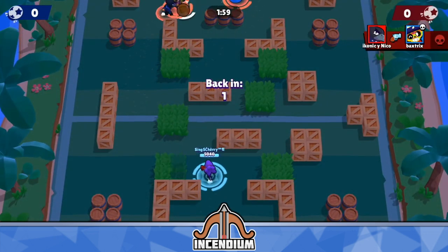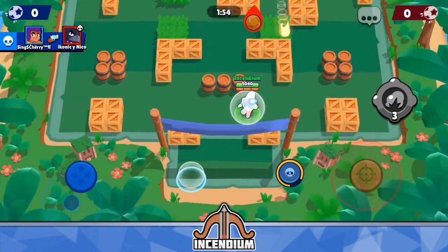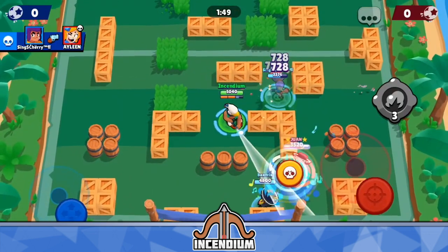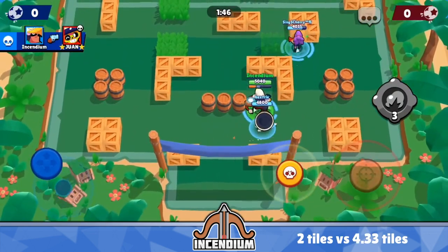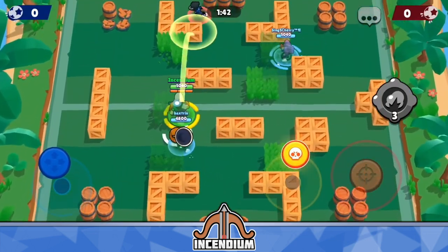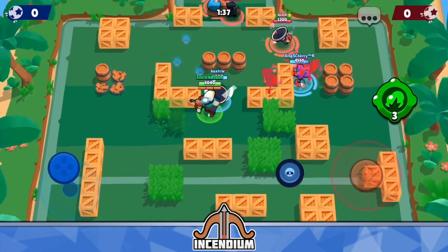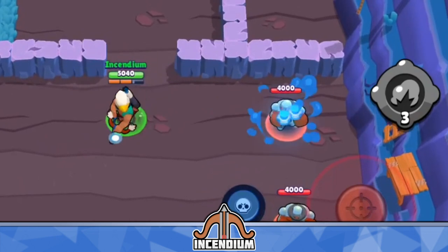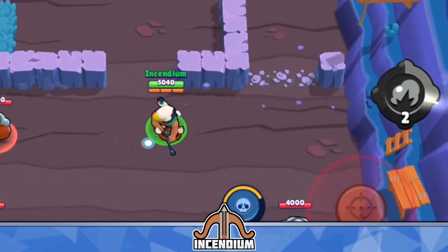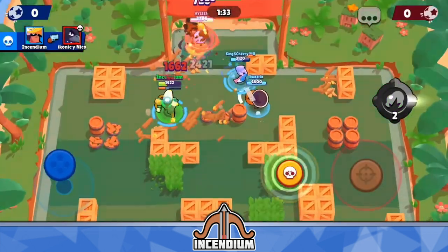Another thing to keep in mind is that the trigger radius for these mines is actually quite small — only about two tiles in diameter for each mine, whereas their explosion radius is about four and one-third tiles. So they have to step a full tile into the range of the mines before it will start ticking and getting ready to explode. If you know the range of your mines very well, you can actually use the gadget before they even trip the mines, because they can still be in the explosion radius without having tripped the mine yet.